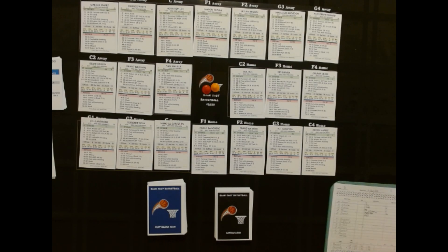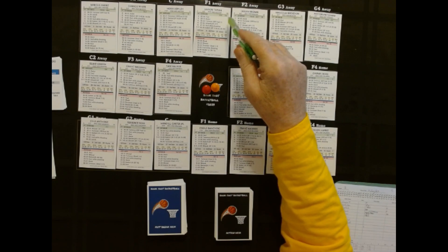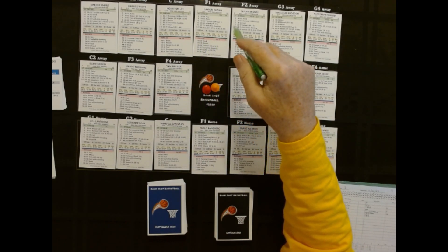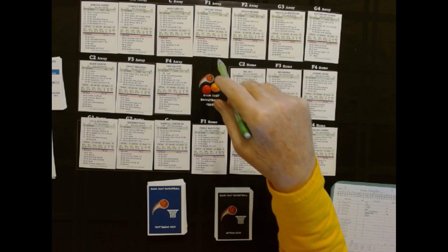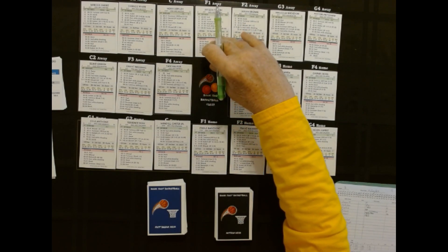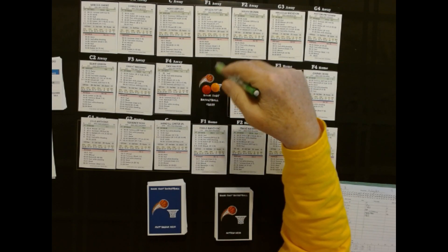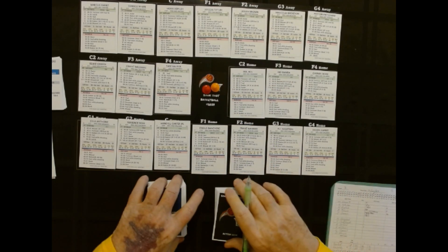One of the things I'll talk about right off the bat is the symbol. Jason Tatum's card is B-star. I've been playing that any time that comes up and there's not a B1, 2, or 3, he gets it. But I'm going to start looking, because right now Tatum's got like 50 points. Jason Tatum has scored over 50 several times in his career, but this is the beginning of the fourth quarter. So I'm going to start maybe alternating it and not giving it to him every time.